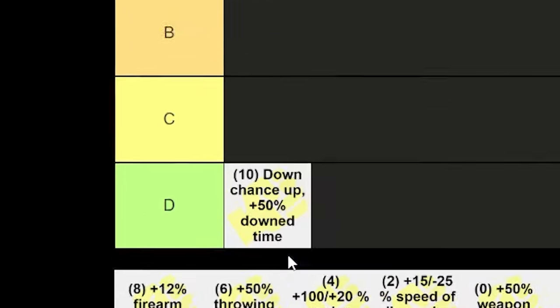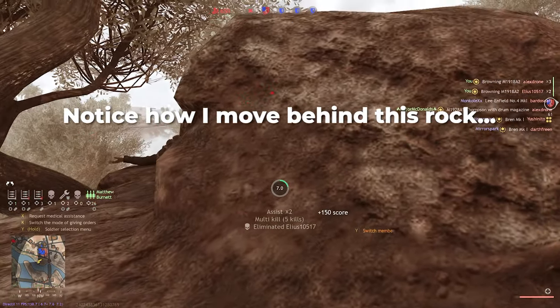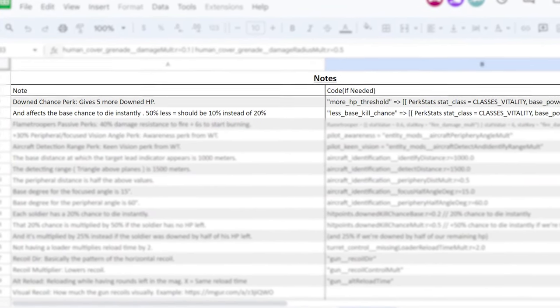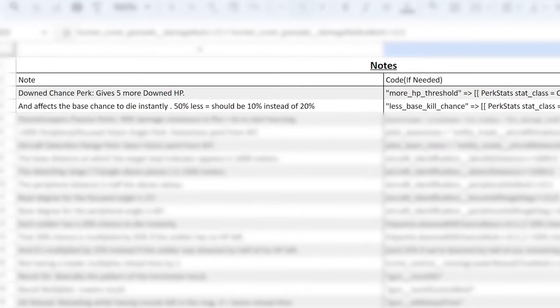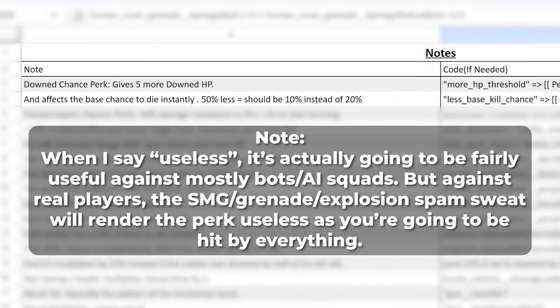The greater chance to get downed and stay downed for longer without bleeding out perk — D tier, basically useless. The second half doesn't matter at all, as it's only useful if you actually get behind cover before healing yourself. The first part statistically gives you five more downed health points, but your chance of getting downed in the first place is low, and five extra health doesn't prevent most weapons from instantly killing you at any distance anyway. You're more than likely dead anyway to the next bullet regardless. Trust me, it is useless.